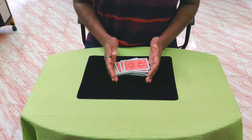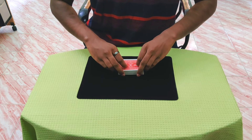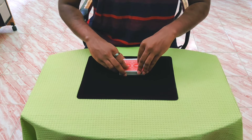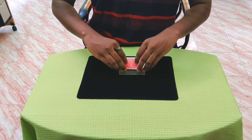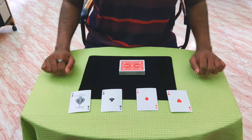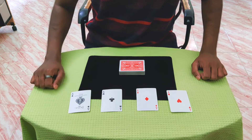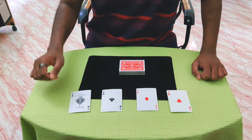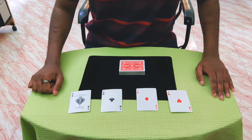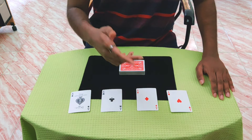At this point, what a typical cheater would do is give the deck four shuffles, and during each shuffle he will actually try to control one card. But I don't want to waste your time — I'll do it all at once. And that is how you control four cards. As I said at the beginning, the more cards you control the more advantage you can actually have. So I will try this one more time.